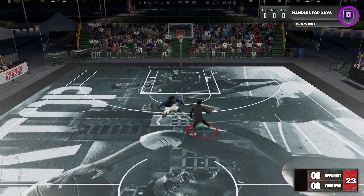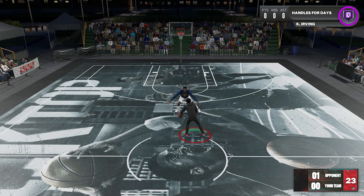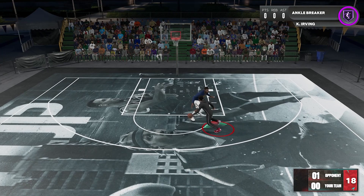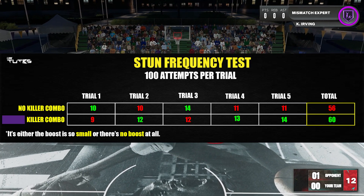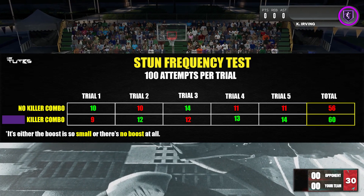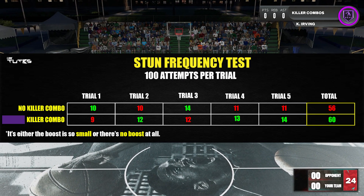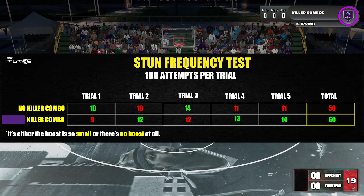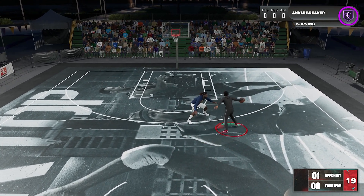I'll be doing this sequence in lots of repetitions and counting how many stun animations I can do in 100 attempts for 5 trials — that's a total of 500 attempts for two sets: one for no badge and one for Hall of Fame. For the results, there's not much difference. Hall of Fame had slightly higher results, but it's really hard to declare that meaningful given the gap, considering it's Hall of Fame versus no badge. My conclusion is that either the boost is so small I can't see it in this test, or 2K failed to implement the tight handles part on this badge.